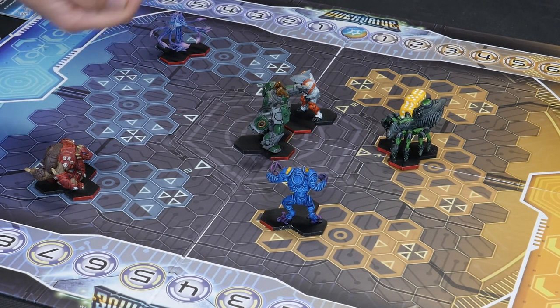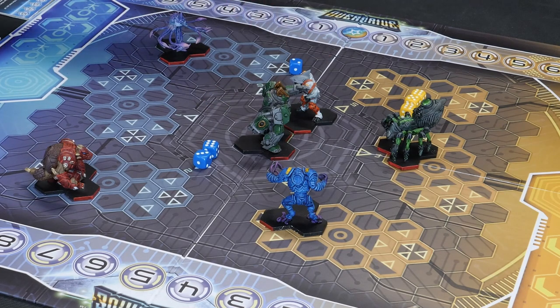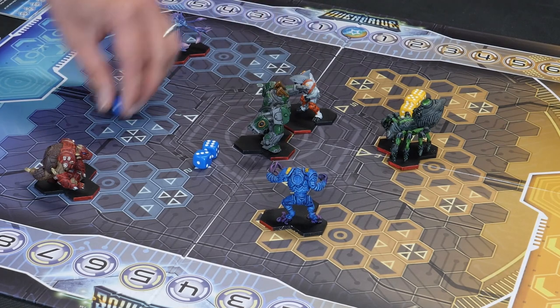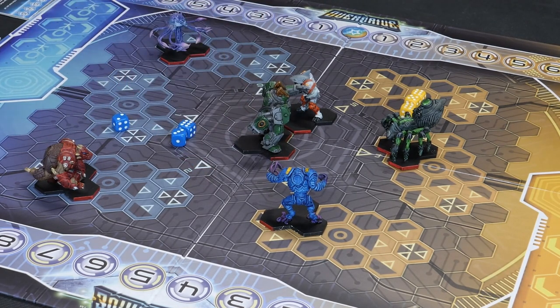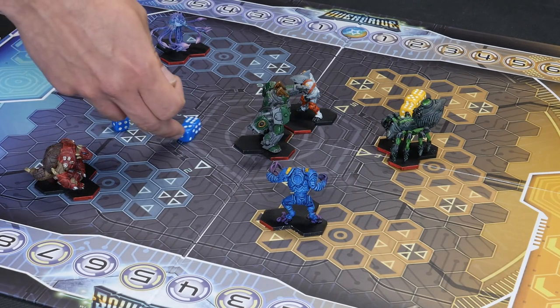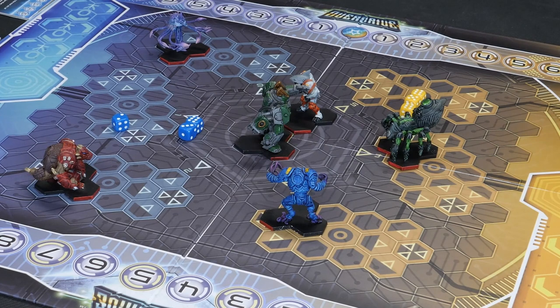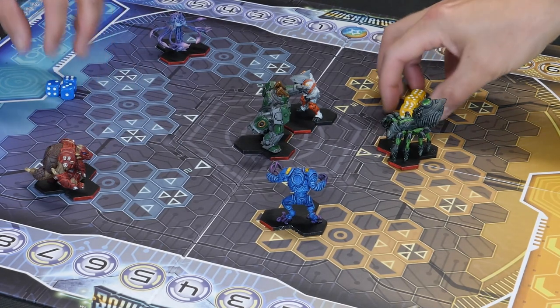You've got three successes, so now I roll mine. I'm slamming back and need a three plus. I've got two successes with a six. You've got three and I've got two, so I take one damage token - the difference between the rolls. Luckily, Brank has an ability called Can't Feel a Thing: any time this player would receive a damage counter, they reduce the total by one. So I don't actually take any wounds. Brank is really tough to shift.